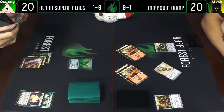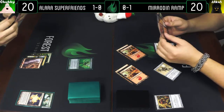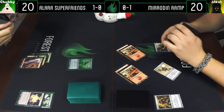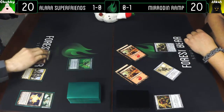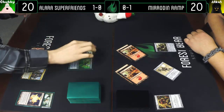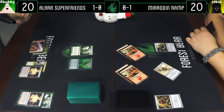Draw a card. If you have two Magma Sprays, that would do it too. I'm gonna play a Druid of the Anima and another Naya Panorama and I'll pass the turn.